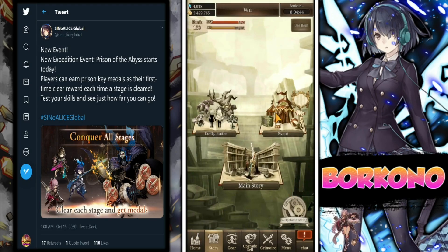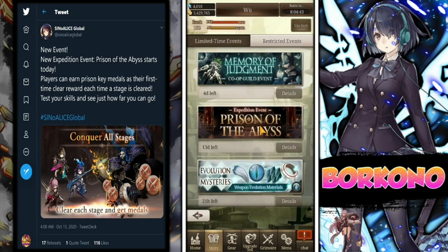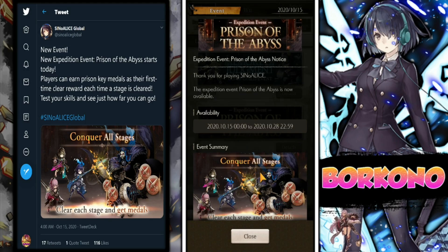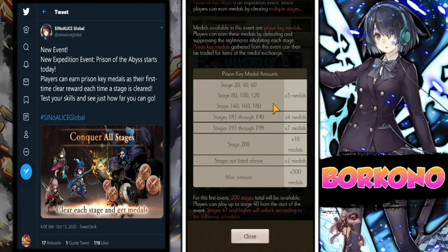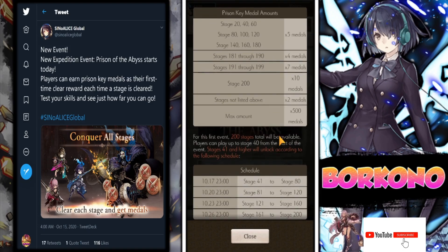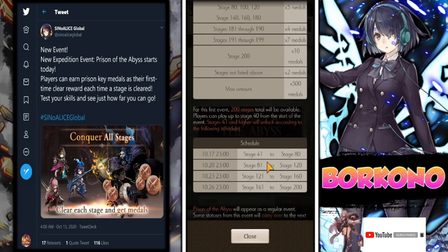If you go into Story and then into the actual event itself — the Prison of Abyss — go to the details. This event is actually kind of complicated in the sense that it's released in certain tiers. You'll get a certain amount of medals for completing it in 20-stage brackets: so 20, 40, 60, and so on. You get 5 medals, and then for stages 181 to 190, 191 through 199, you get a certain amount. The biggest thing is that you're only going to be getting 500 medals in total, and certain stages will be unlocked over time.